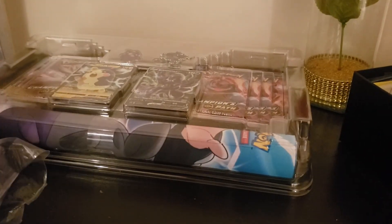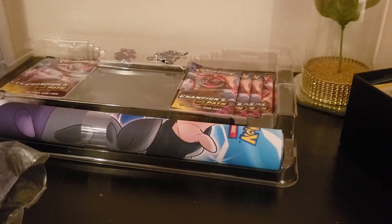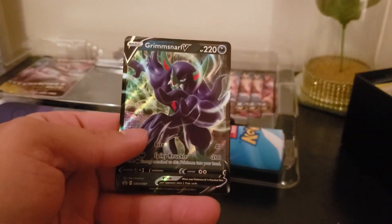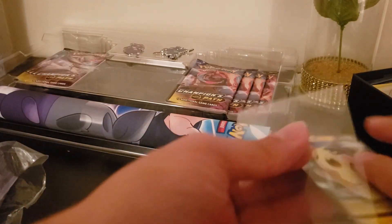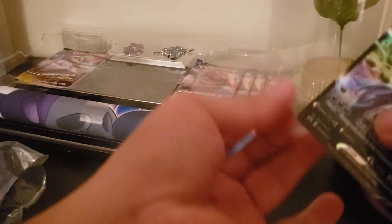Happy waiting for this to come, and you guys can see the mat that comes with it. It does come with a play mat and these two promo cards - let's see what they are. A nice Morpeko V and a Grimmsnarl V. Let's see those up real quick. Morpeko V and the Grimmsnarl - it's a nice looking Grimmsnarl.